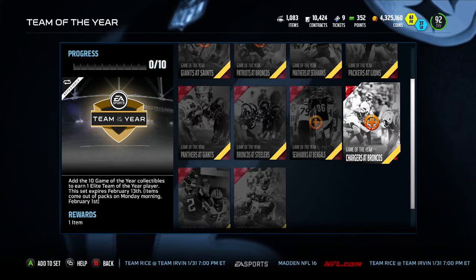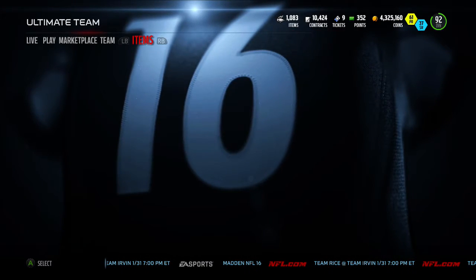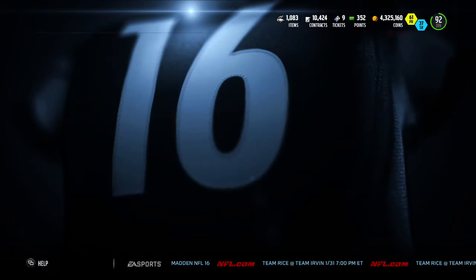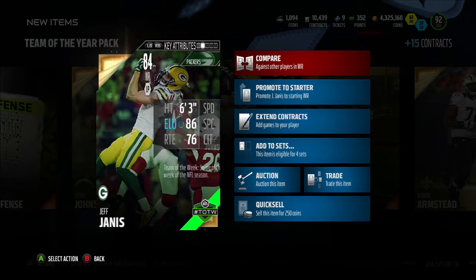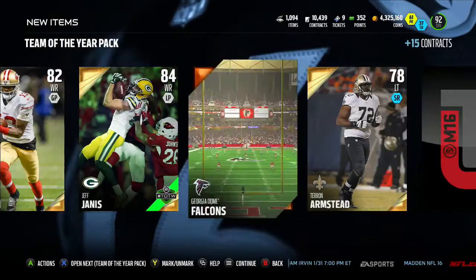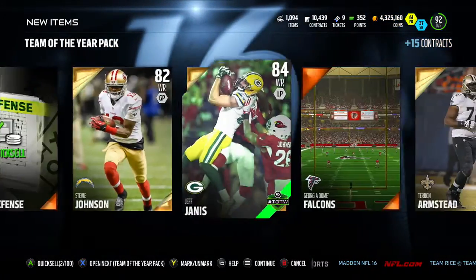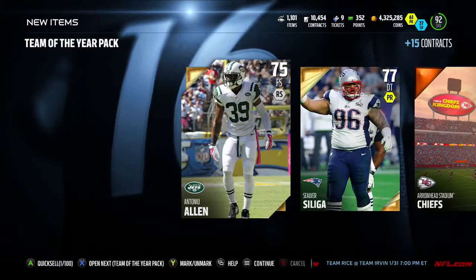You need ten collectibles and you'll get a Team of the Year player. We already have four separate ones - that's awesome. We're going to get pretty much 36 Team of the Year collectibles out of these packs, which means we'll be doing sets. I will be selling all the bronze and silver players. Jeff Janis - I wanted to get this card because he has really good speed, he's a great slot kick returner, 96 speed. There's our collectible right there. Let me quick sell these because we don't want our binder space to get eaten up.